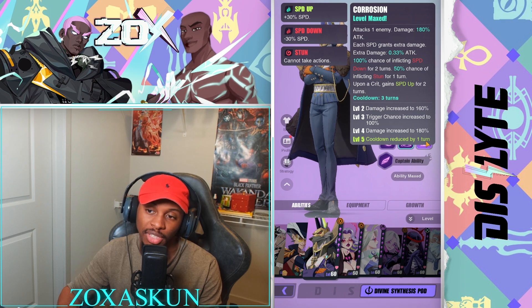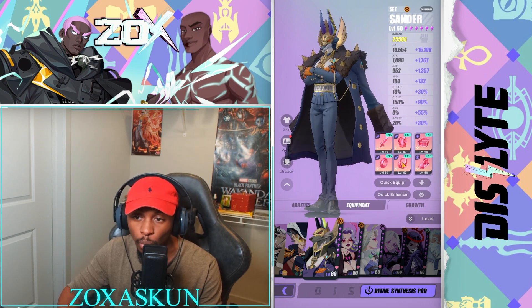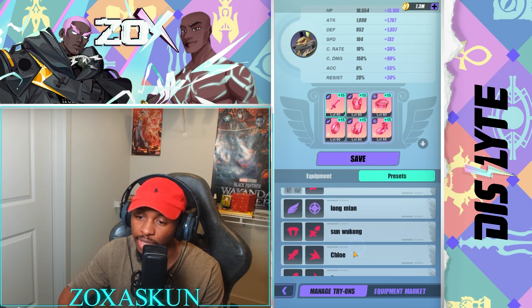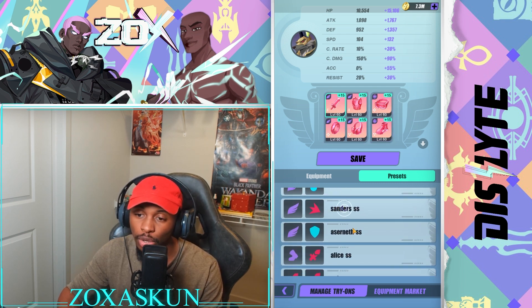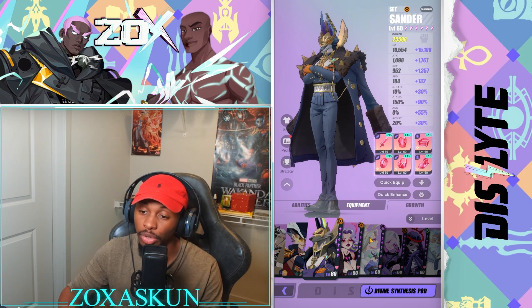Sanders is more damage-focused compared to Meredith's support. He has two abilities that provide damage and can grant himself speed up. For his build, I actually have two builds set as presets — one for Shadow Gal, one for Shadow Stream, and another for something like PvP Chronos. When using him for Desolate Lands I throw him on a crit damage build, scaling his damage as much as possible rather than going full speed, though speed is still not a bad set.